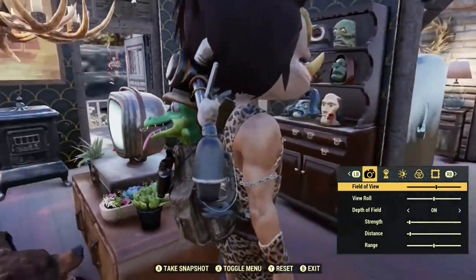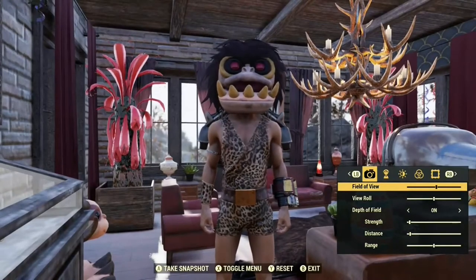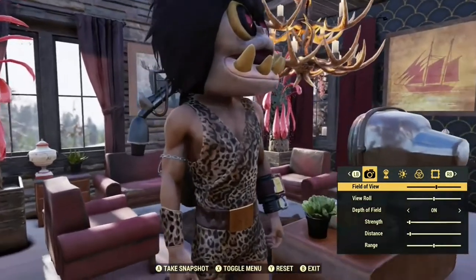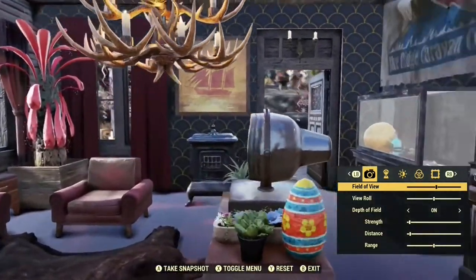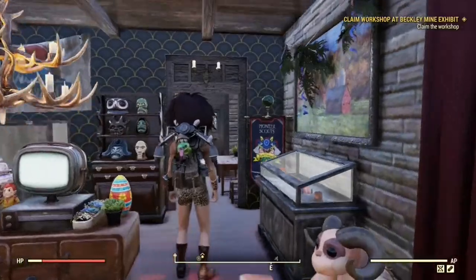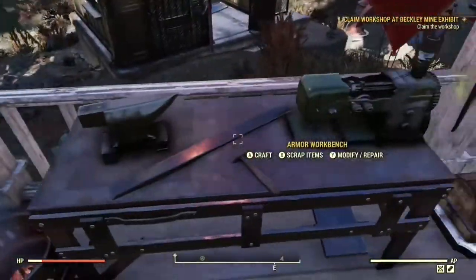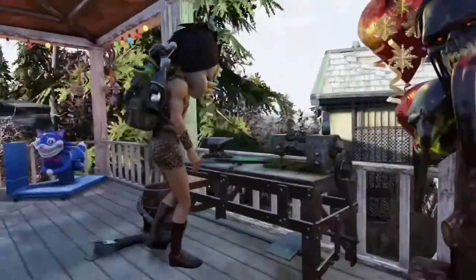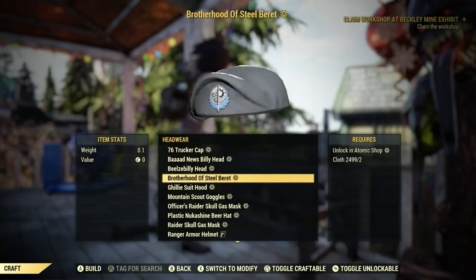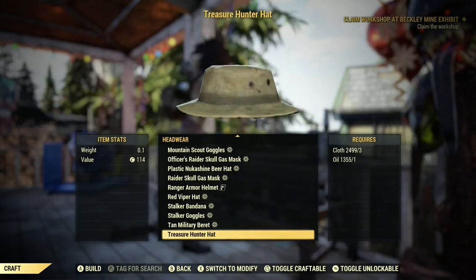To start off, these are some of the items that I've currently unlocked from my last round of opening about 12 to 15 pails. As you can see I've got the safari croc colossus backpack, the strongman outfit, and the Grafton monster head. I did also get the safari gorilla backpack as well. I also was lucky enough on the last treasure hunter event to get a couple of the plans for the outfits.